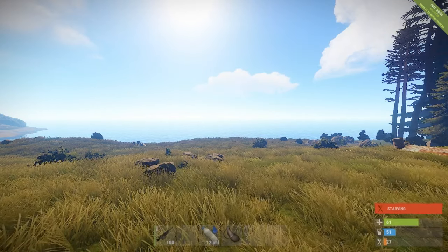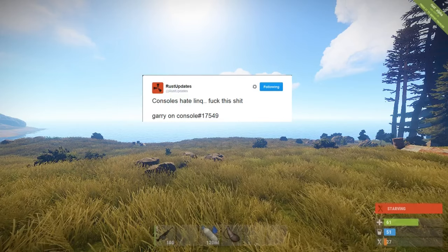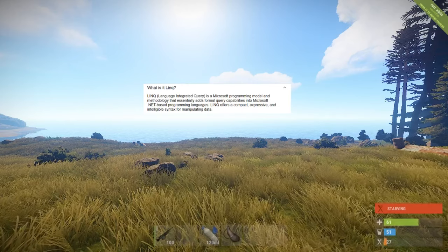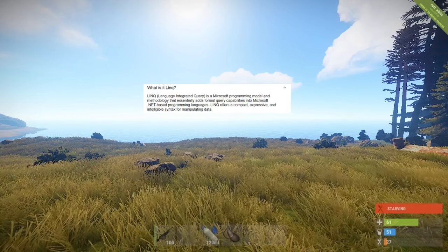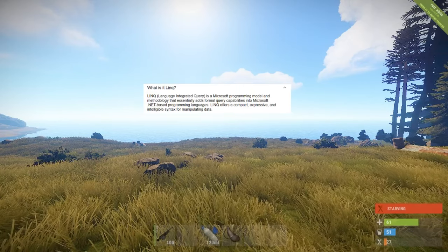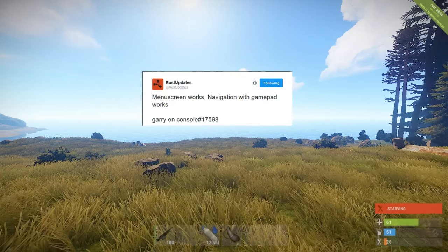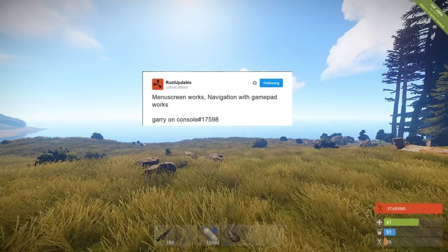The biggest update this week relates to consoles. Earlier on this week Gary put out a tweet saying consoles hate LINQ — L-I-N-Q. LINQ is a language integrated query, a Microsoft programming model that adds formal query capabilities into .NET-based programming languages. It's essentially something they're using to get Rust working on consoles. Then today we had another tweet from Gary saying menu screen works and navigation with gamepad works, so they've managed to at least navigate the menu on console.